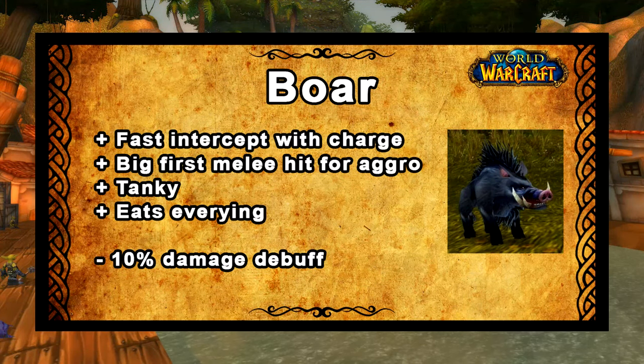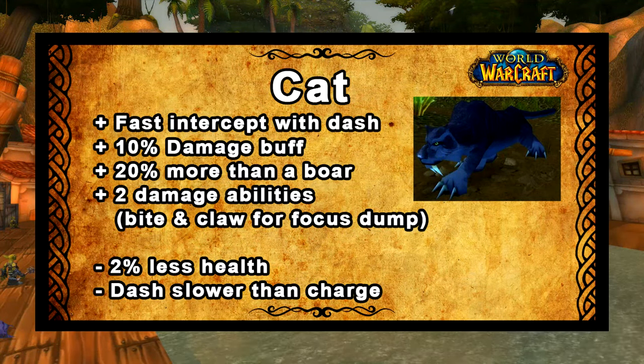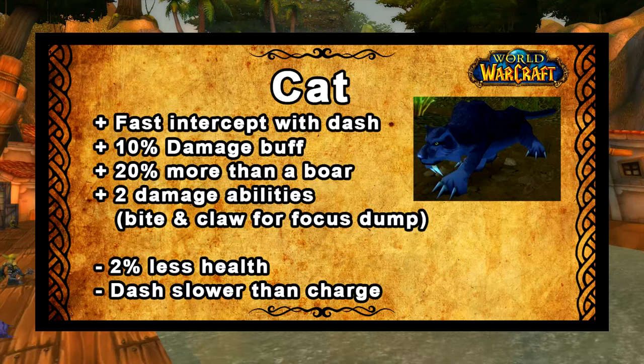Cats don't have Dash until level 32, but boars have Charge from a very early level and they also generate a good amount of aggro on their first hit, which is very useful. The reason we swap to a cat is because they have a slightly higher attack stat and they have a second DPS ability to dump their focus points, so overall they just do a lot more damage — they have Bite and Claw rather than just one of those options.